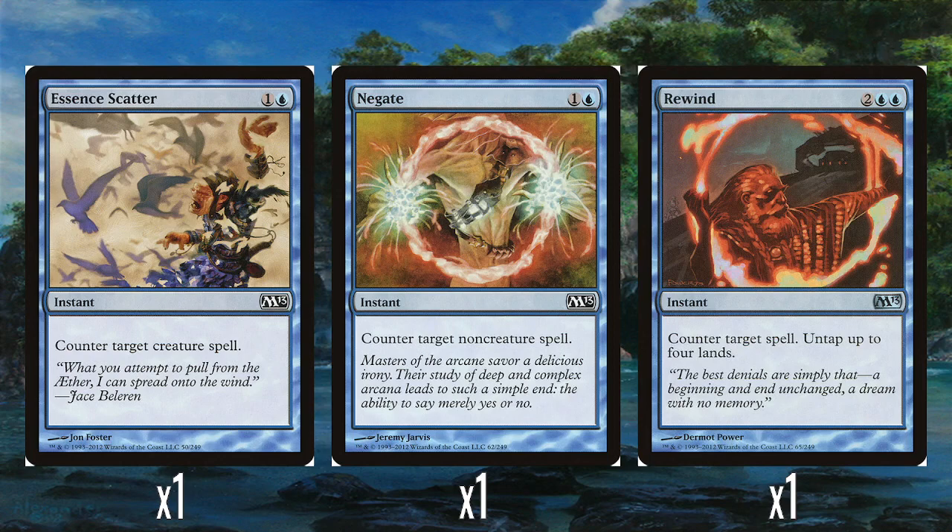We've got a whole bunch of counterspells. A single Essence Scatter, which counters creature spells; a single Negate, which counters non-creature spells; and a single Rewind, a really interesting reprint from Urza's block — two and two blue. You counter a spell but then untap up to four land, so it's essentially free. You've also got mana untapped to cast more stuff after. They reprinted it — there's one in Dominaria called Unwind that does the same thing. In moderation it was fine.